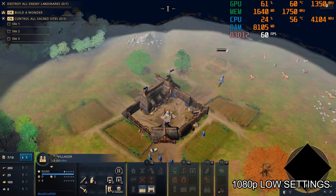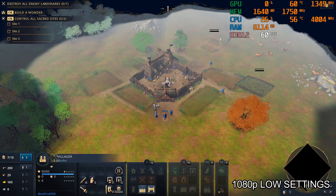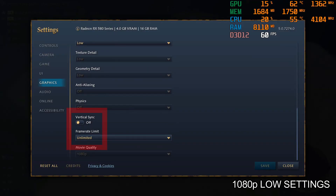On low settings, game looks very bad. Also, I do not know why FPS is locked on 60 frames per second. V-sync is turned off.